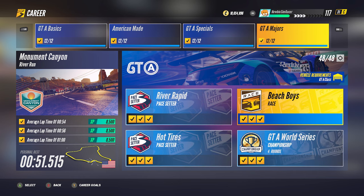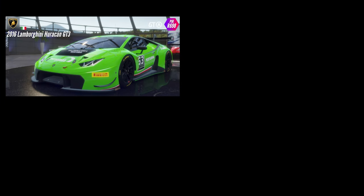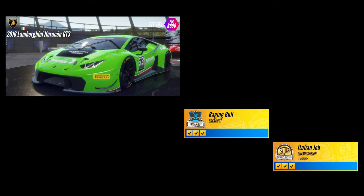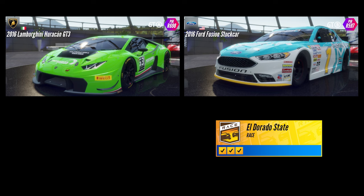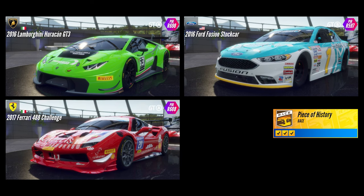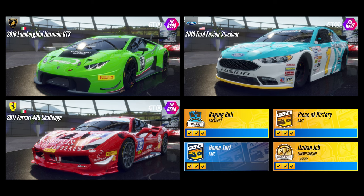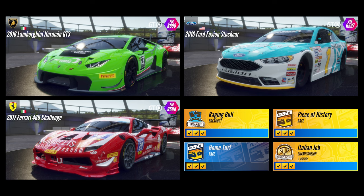All 62 cars are allowed for the GTA Major Series. We need at least four cars to complete the entire GTA series: the Lamborghini Huracan GT3 for Raging Bull Breakout (also allowed for Italian Job), the Ford Fusion Stock Car for the El Dorado race of the American-Made series, the Ferrari 488 Challenge for the Piece of History race, and one German car for the Home Turf race — you can easily pick one from the list of my test results.